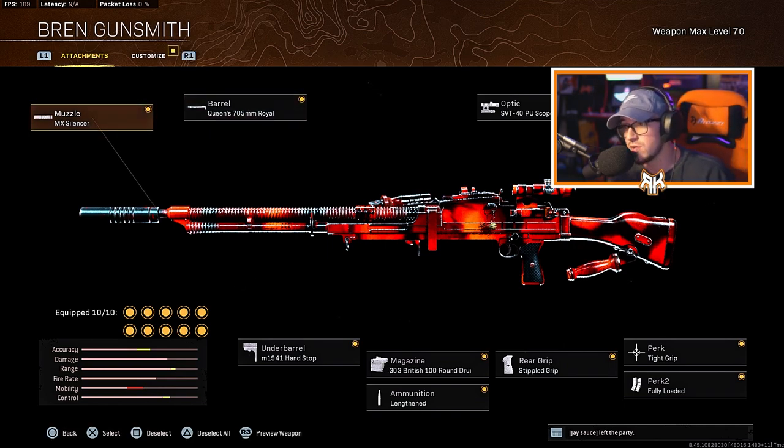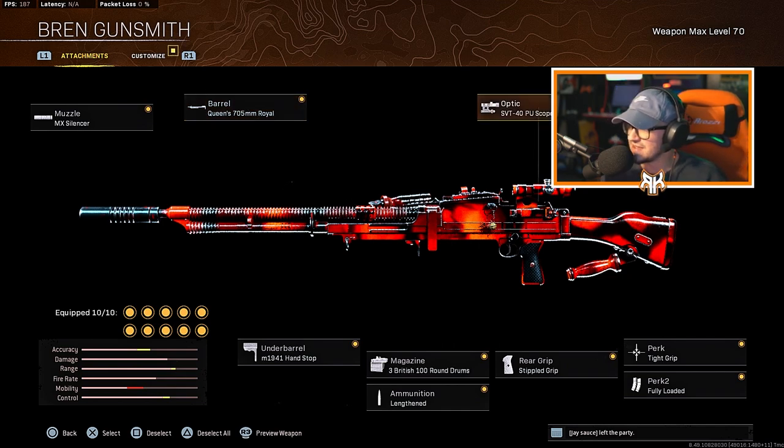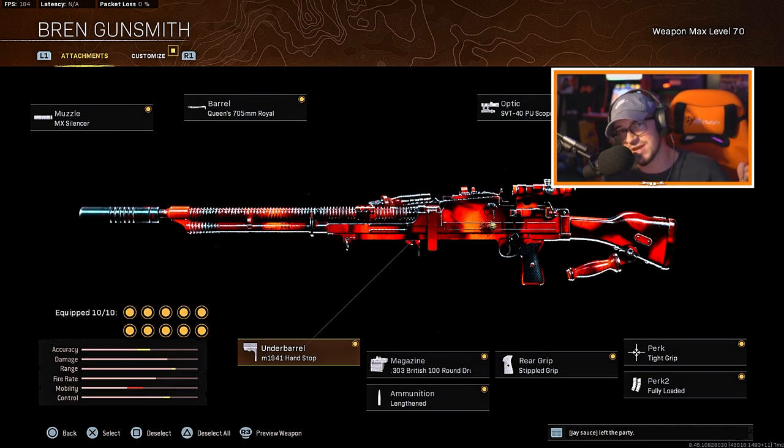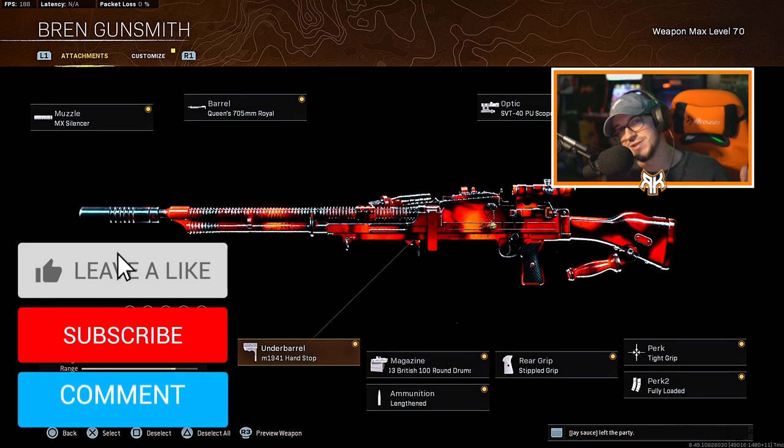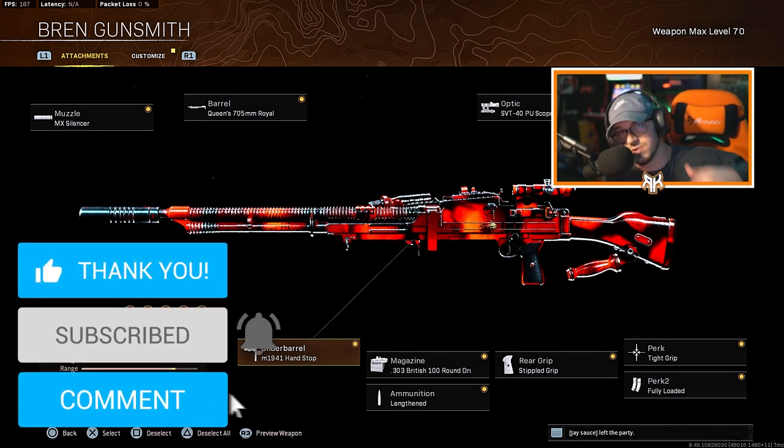Yes — Season 1 first day release, DMR meta, FFAR meta, FAMAs underbarrel shotgun meta — literally nothing compares to this thing. The true meta, the most broken weapon we've ever seen. Put this on top of it and you're literally a walking Rambo. For the muzzle run the MX Silencer, the 705mm Royal barrel, SVT-40 PU scope, Queen's Model 11 BH stock, Tight Grip perk, Fully Loaded for Perk 2, Simple Grip for the rear grip, 100-round drum or 40-round drum, Lengthen for the ammunition, and the M1941 Hand Stop for the underbarrel.